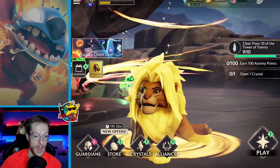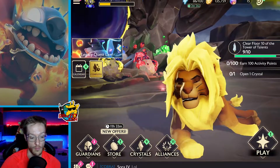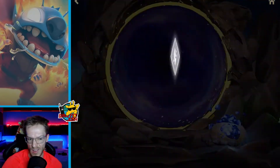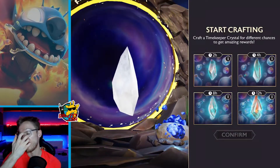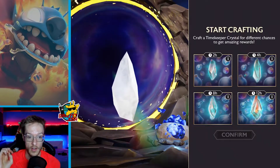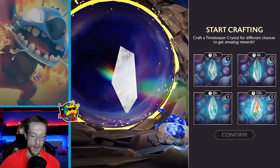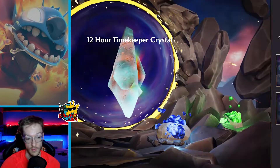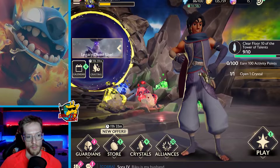They've also done a nice rearrangement of some of the keywords — the buffs you'll see in battle — just to clear everything up and make it seem a lot easier to understand. Then we've got heavier knockback interactions fixed: bosses can no longer be knocked back by heavy attacks from guardians. I think it was always meant to be like that, but there was just an issue when they released the game — you know, these things happen.